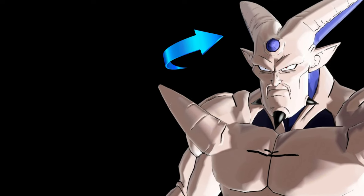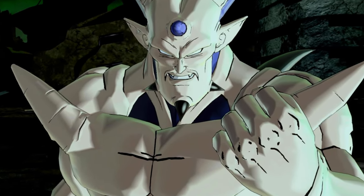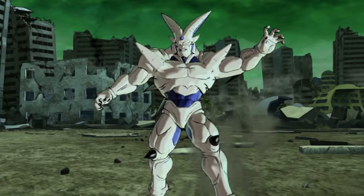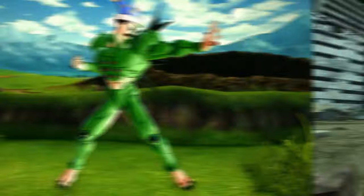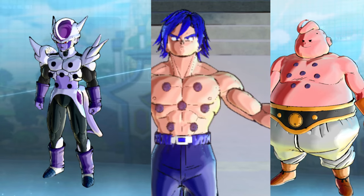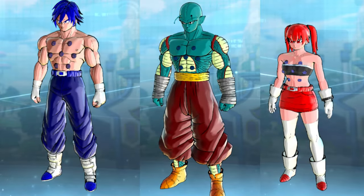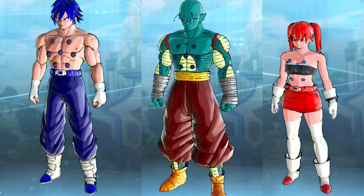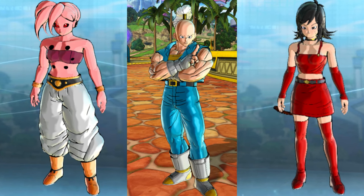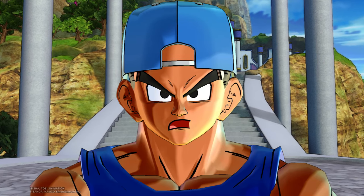I also want Syn Shenron — I know we have Omega, but I'm talking about Syn Shenron in his pre-form. He could have a couple of different moves. Adding him would likely get us his outfit, and imagine having Omega Shenron's outfit with the Dragon Balls on your chest for your CAC — I would go for that anytime.